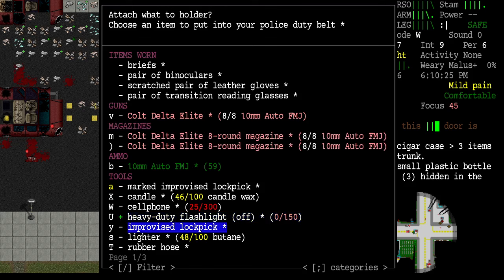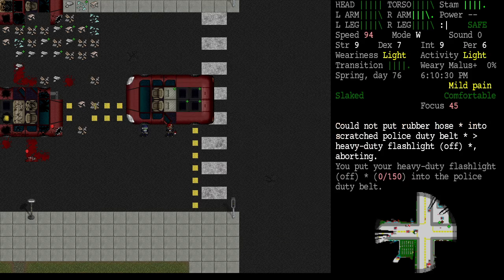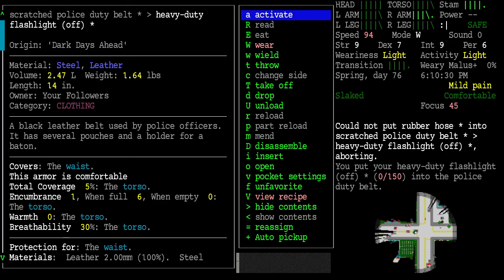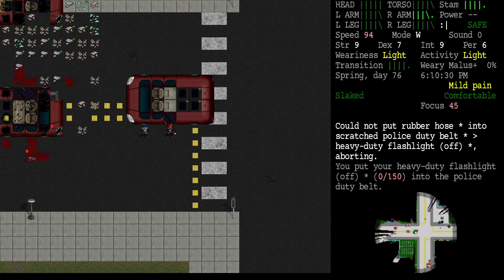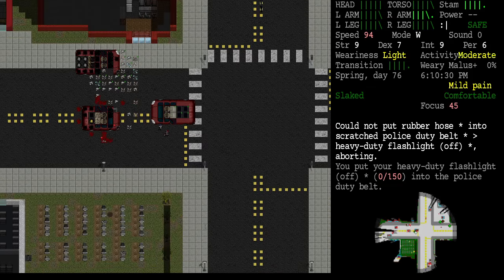Could not put the rubber hose or heavy duty flashlight — aborting — okay it took the flashlight at least. How many things can it take? Several pouches and a holder for a baton. It may not be helping us that much.